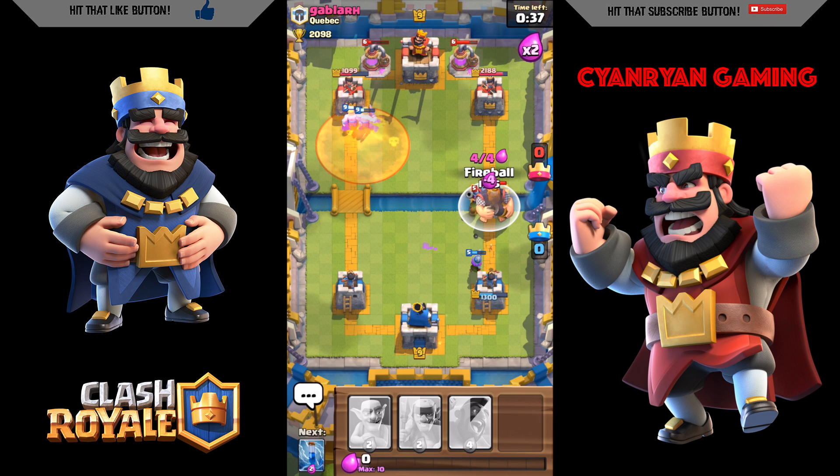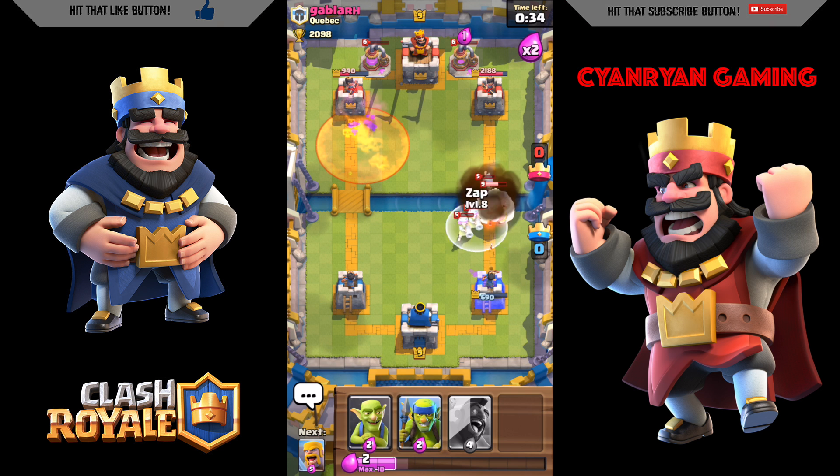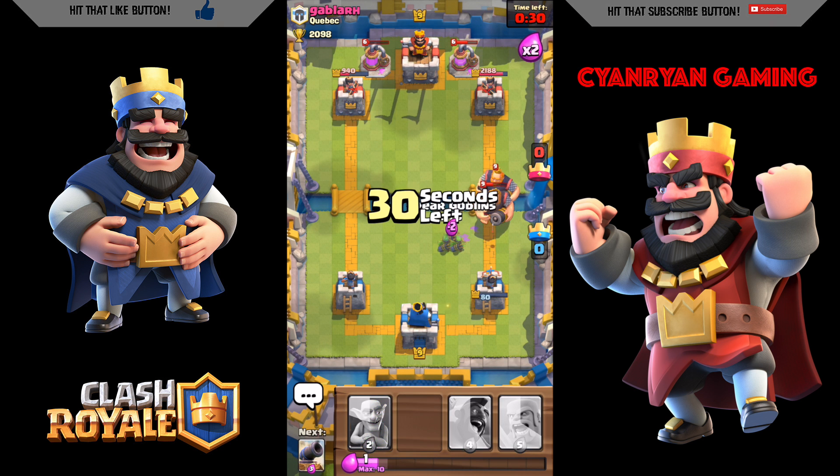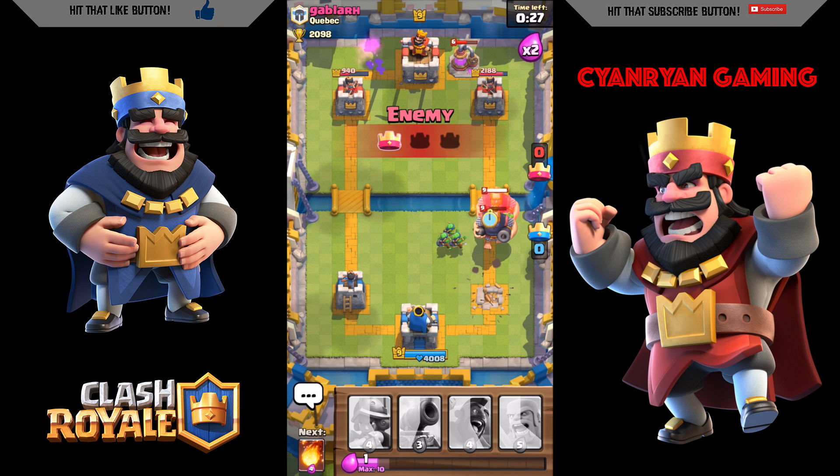The fireball did not take them all down, so I use my zap and that finishes them off. He does have a second royal giant which is going to do a lot of damage to my tower.